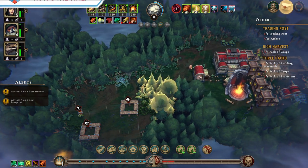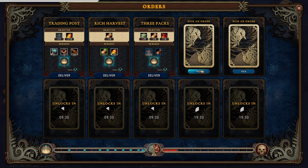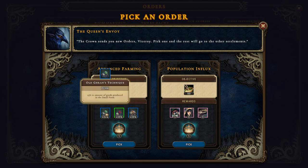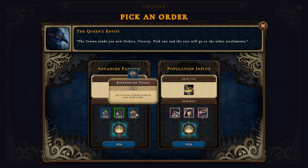There's another six simple tools - we really need to make simple tools on this one. 25 packs of crops. Old Grand's technique - plus 25 percent to amount of goods produced in the small farm, in the plantation, and in the herb garden.